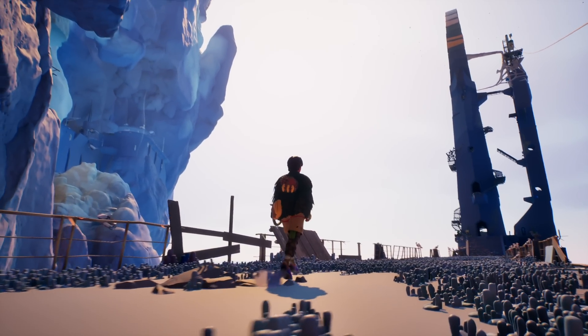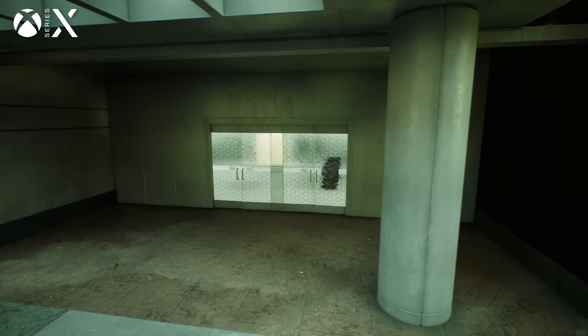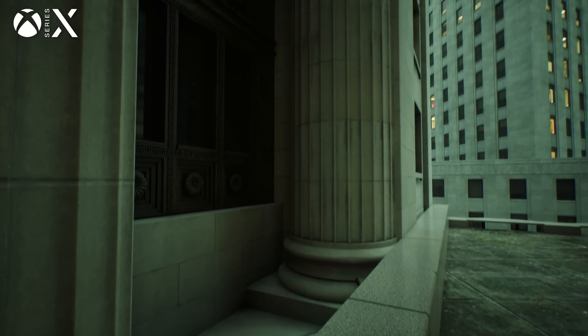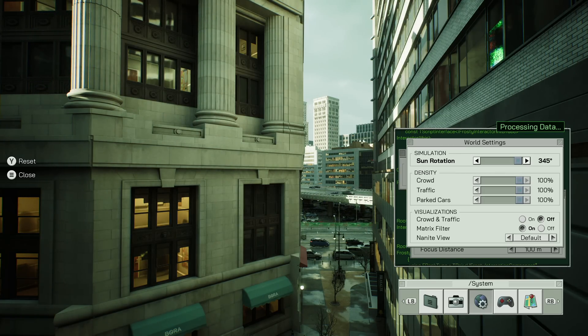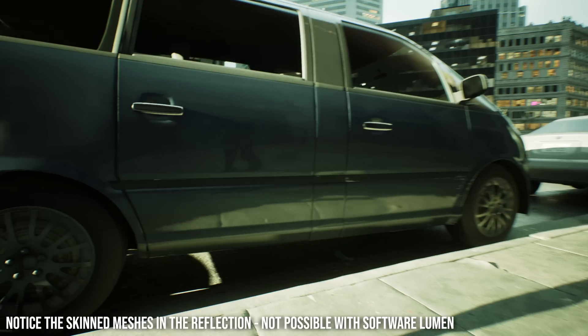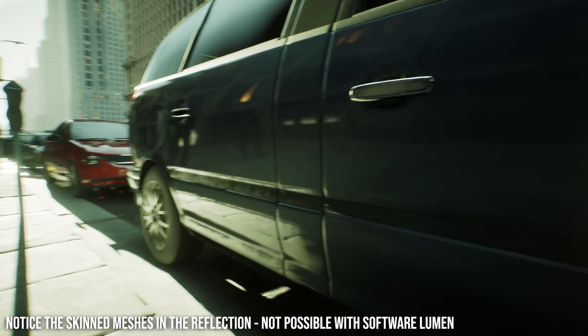For a quick look at what the hardware RT path for UE5 may look like on the consoles, we need to take a trip back to 2021's The Matrix Awakens demo. The Lumen indirect lighting detail looks great here and mostly resolves without visible noise. Reflections are the real standout though, as tracing against triangles allows them to closely approximate the scene in a way that really can't be replicated with software Lumen. Visual quality is only half the story here though — so what about performance?